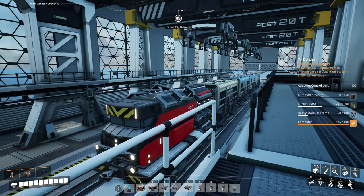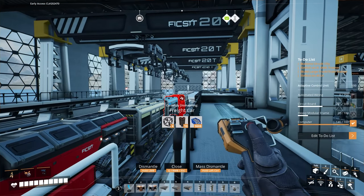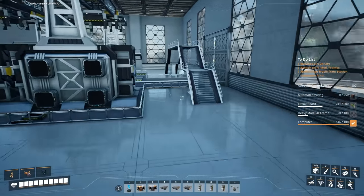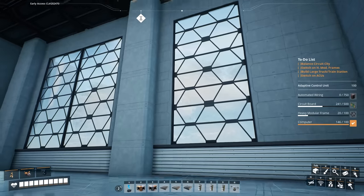Our train has actually just arrived right on time. We've got some quick wire, plastic, screws, and a little bit of cable on the end. We're in Circuit City right now on the train station floor, and we have our to-do list on the right-hand side of the screen as per usual.